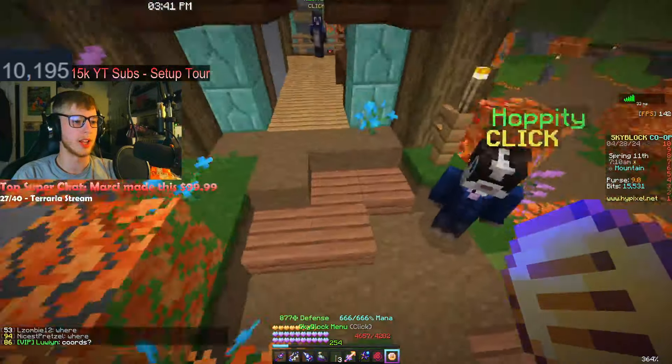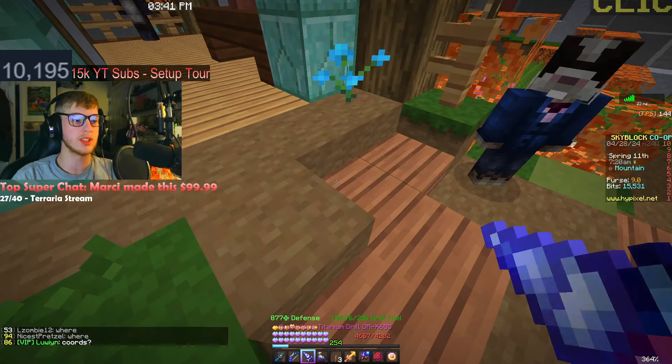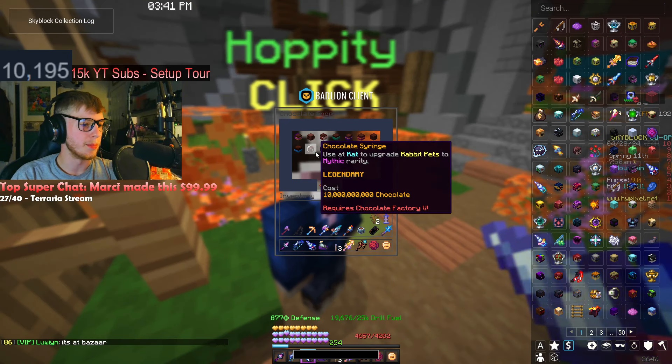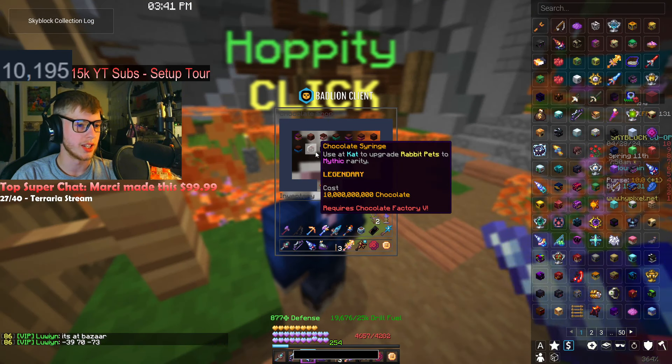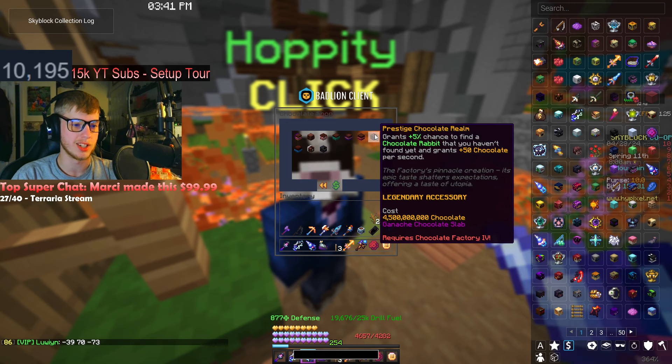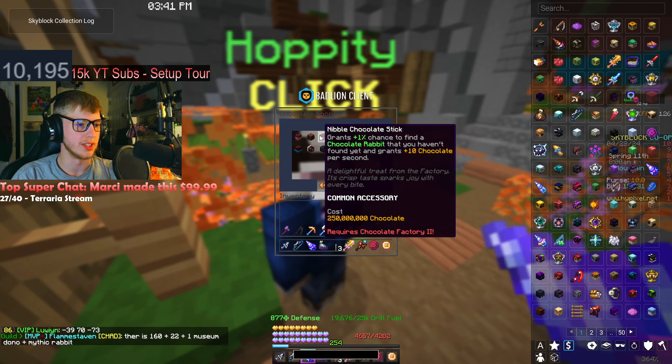That's a decent amount of XP from that — 160 XP plus the XP from Dark Cocoa, which was the consumables. But 10 billion chocolate for getting our rabbit pets to mythic, and these truffles cost quite a bit as well. But there's a legendary accessory we can get with billions of chocolate.